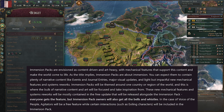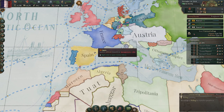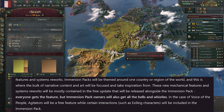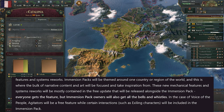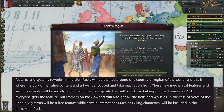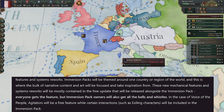They go on to say that Immersion packs will be themed around one country or region of the world, and this is where the bulk of narrative content and art will be focused and take its inspiration from. Perhaps this one could act as a stencil for future ones — either a major power like France, or a region of the world with a cluster of nations. These new mechanical features and systemic reworks will mostly be in a free update released alongside the Immersion pack — everyone gets the feature, but Immersion pack owners get all the bells and whistles.